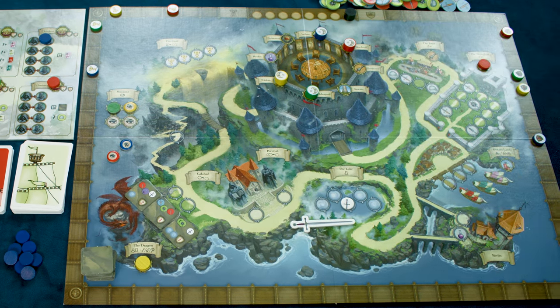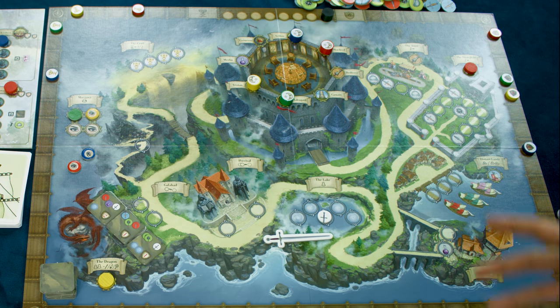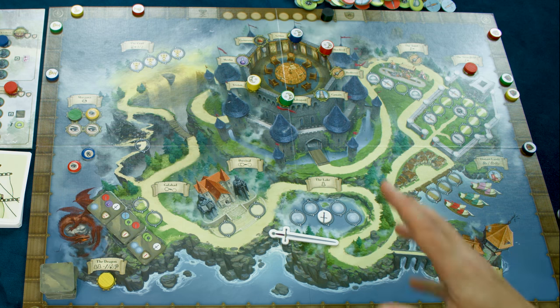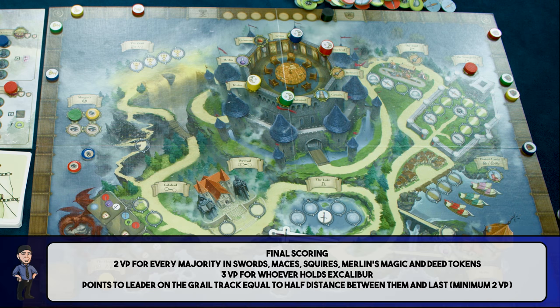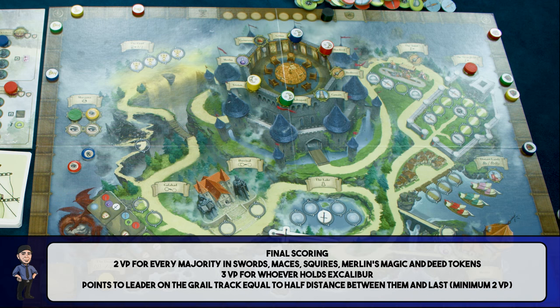The game is played until the end of the eighth round, where additional points will be awarded for majorities in the various token types. The player who has Excalibur in their possession will get three points, and the player who is furthest along on the grail track will get a number of points equal to half the distance between them and the person in last place, with a minimum of two points awarded. Whoever has the most points is the winner and declared First Knight.